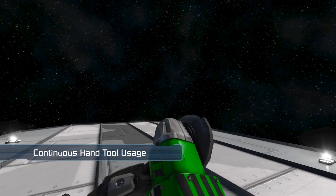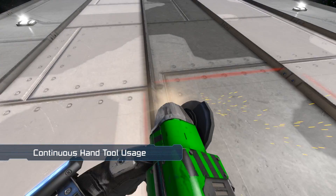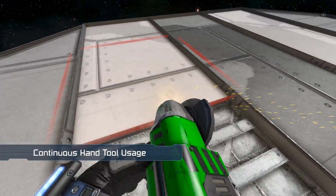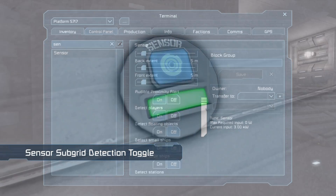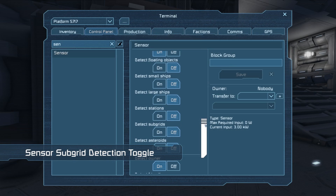You can now use double mouse click to activate hand tools continuously, which should come in handy for those longer survival sessions. An improvement made to sensor blocks is that you can now toggle on or off the detection of subgrids on a grid where a sensor is placed.